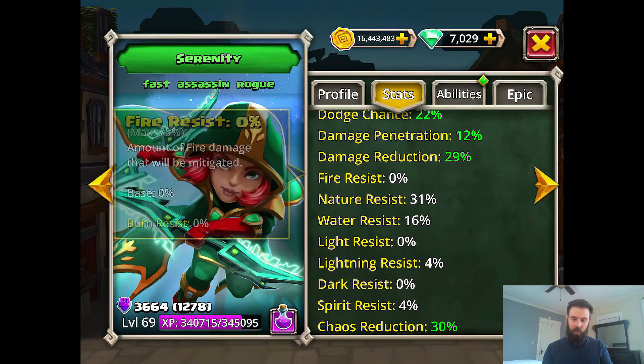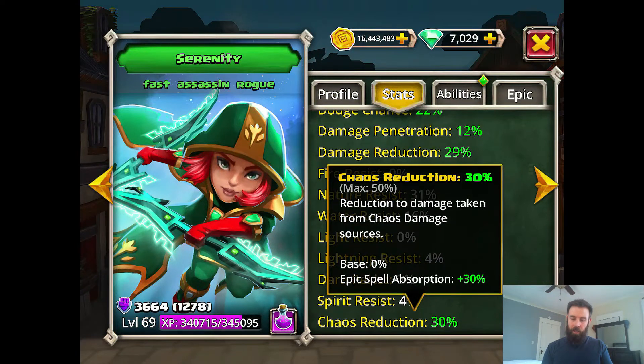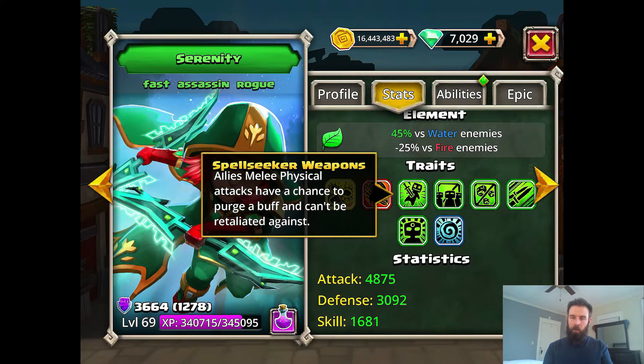I am using her for a lot of stuff now. You can see the chaos reduction in damage. The big things I want to point out up here — fast, everyone knows about fast. Spellseeker Weapons: allied melee physical attacks have a chance to purge buffs and can't be retaliated against. So no retaliation is kind of a big deal.